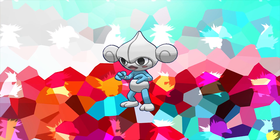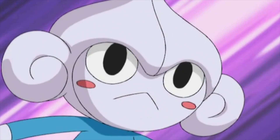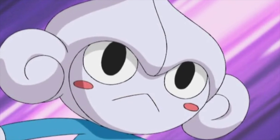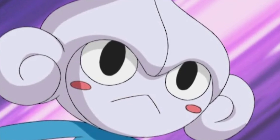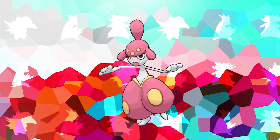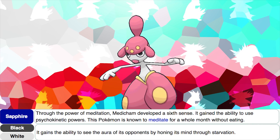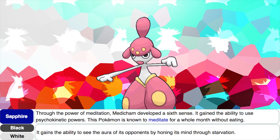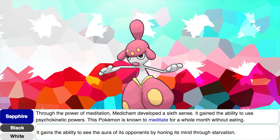Meditite is actually one of the very few Pokémon that actually uses its female form in its official artwork. However, its artwork was actually introduced before the concept of gender differences was introduced in Generation 4. According to Medicham's Black and White and Sapphire Pokédex entries, it gains the ability to see the aura of its opponents by honing its mind through starvation, and is known to meditate for a whole month without eating.